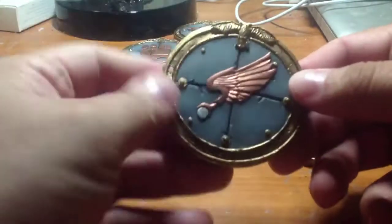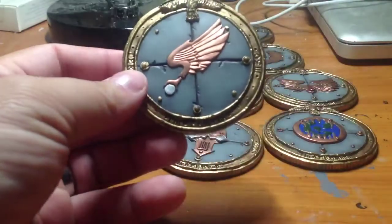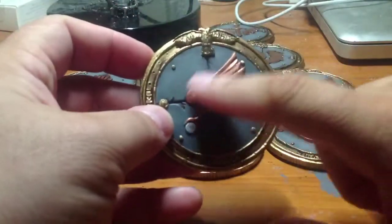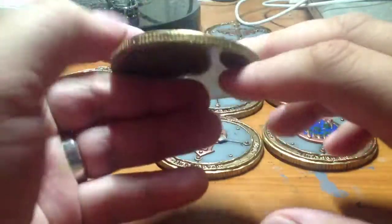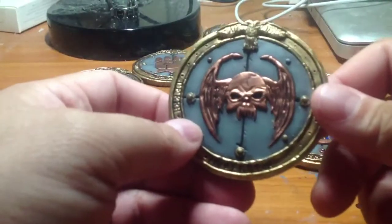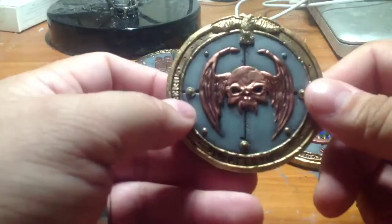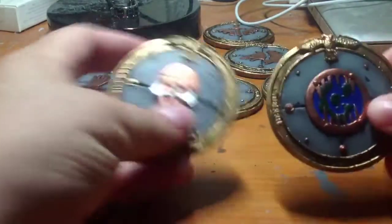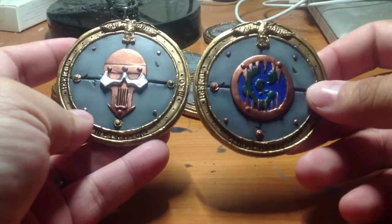One last look at some of these coins. You've got the Emperor's Children — really nice — I kept it simple: a little bit of silver, brass, and gold all the way around. The Night Lords — very Night Lords-y glory. Yes, Hazard, I stole that from you. Iron Warriors.